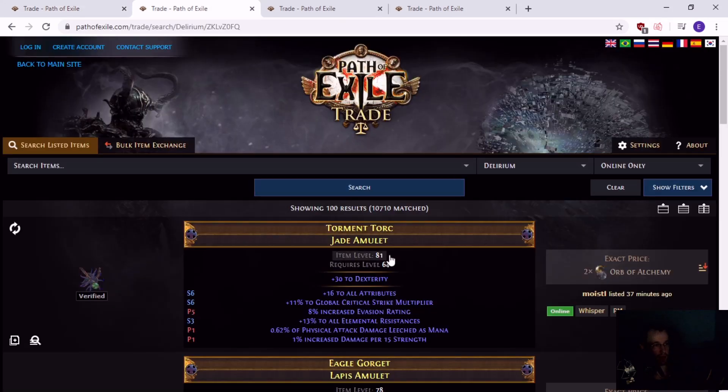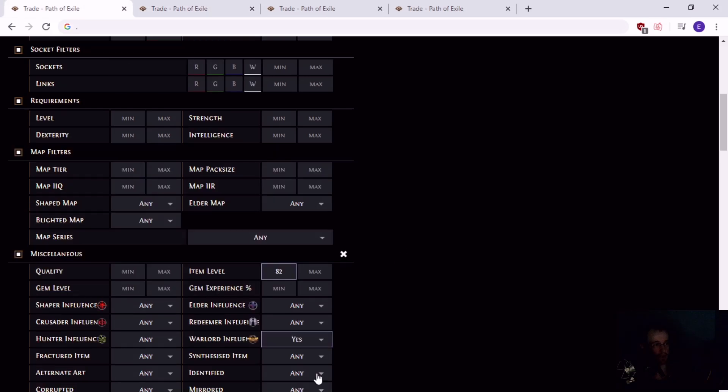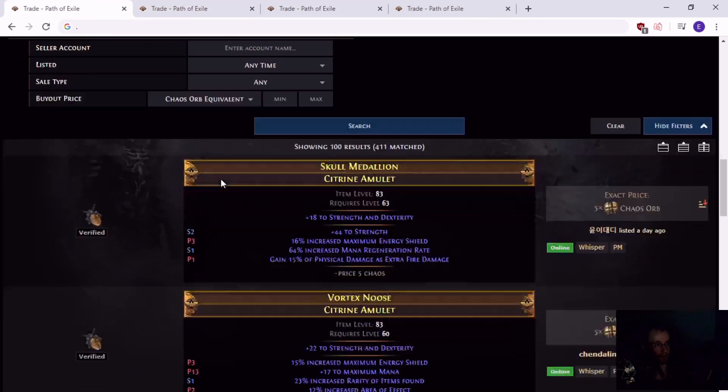And then the other amulet you would buy is an elder, 68 plus item level amulet. 68 is needed to roll the zombie mod, and 75 is needed to roll warlord, so the 82 covers both. The 82 is so you can roll max tier 1 strength in case you get lucky, and they're very cheap if you do it this way.